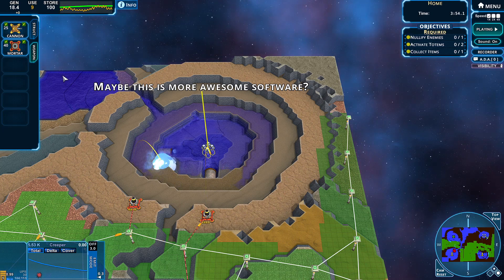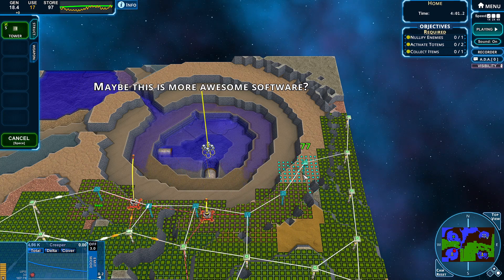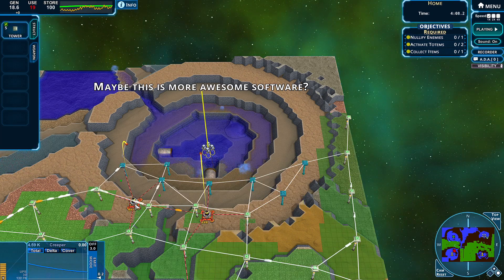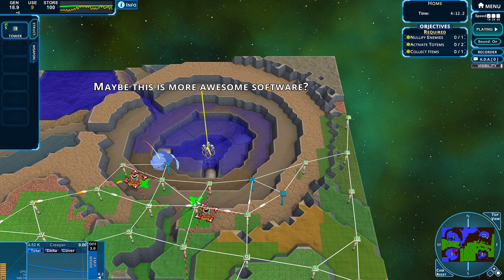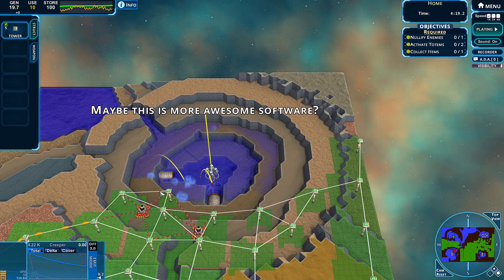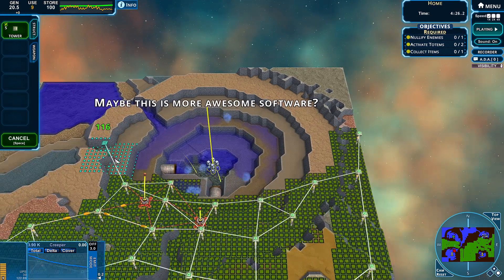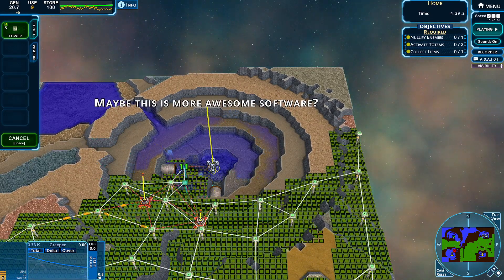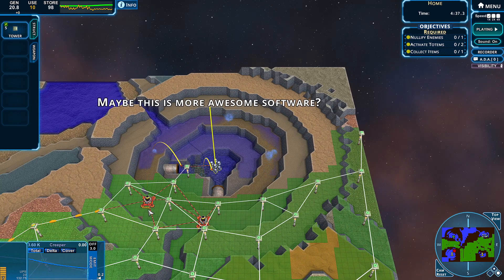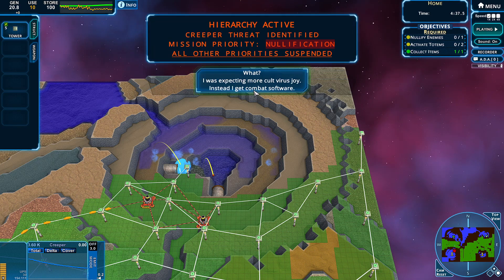More awesome software — I think collecting this should be our top priority. So I'm just going to work my way down. This is starting to evaporate here. I think that's going to be as good a place as any. If I put a tower there, that should connect me up. And we got it. Hierarchy archive — all of them are valid. Let's install.